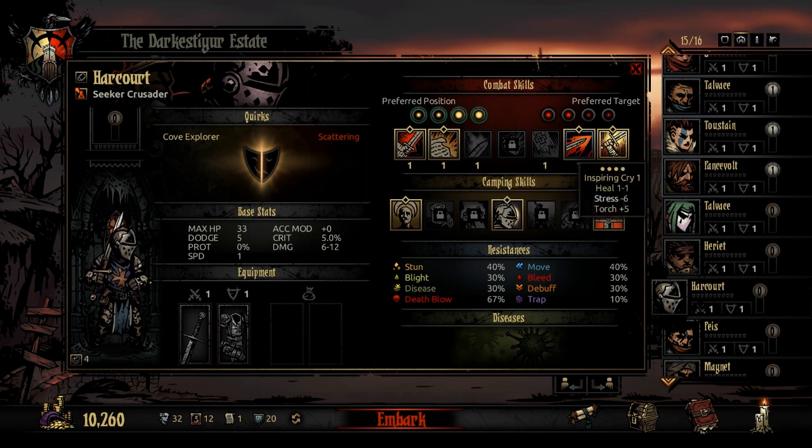Finally there's Inspiring Cry. Right now it's just a heal of 1 to 1, but as you level it up, by level 5 it heals around 5 to 6 every time. It also gives minus 6 stress and torchlight plus 5, so that's quite handy.